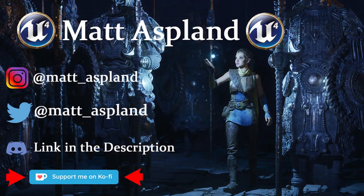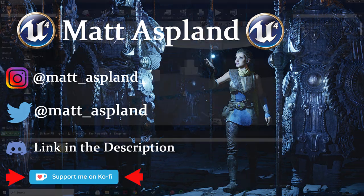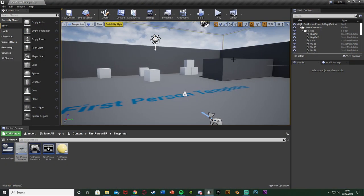Hey guys, welcome back to another Unreal Engine 4 tutorial. In today's video I'm going to be showing you how to set up a full auto, a burst, and a single fire system with your gun and being able to switch between the two. You don't have to have all three - this works if you want just one, just two, or all three. You can pick and choose and customize it however you want.